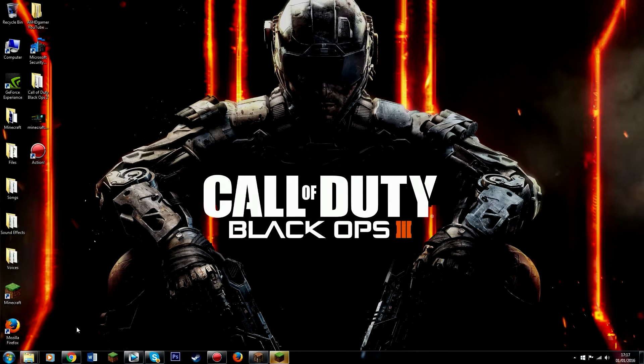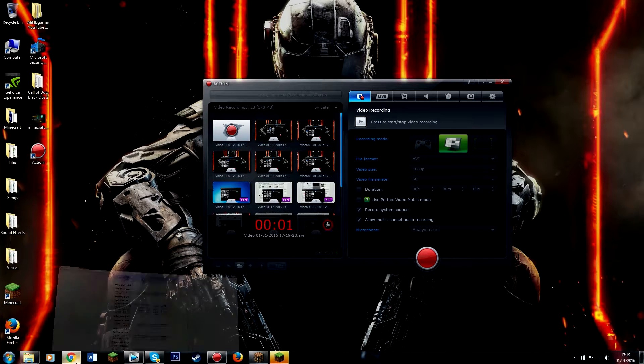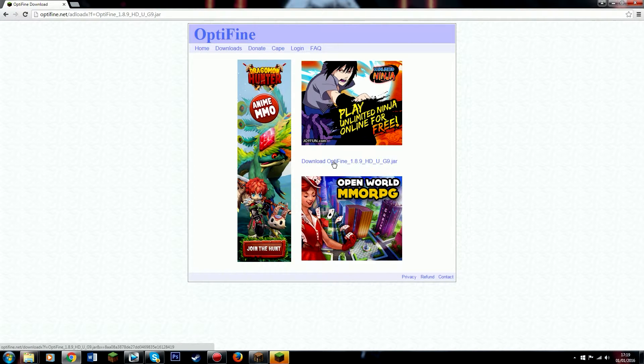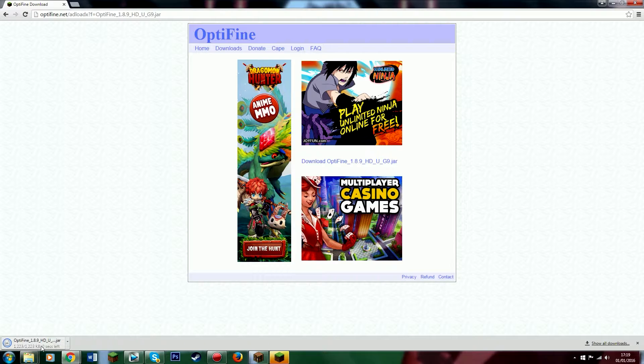All you need to do is use any browser of your choice — I personally use Google Chrome. You want to search up OptiFind, but I'll have a link down below in the description where you can download it. You want to download OptiFind 1.8.9. Once you've found it, click on the mirror link, and as I'm running Chrome, it should just pop up once you've done it — just right-click it twice and it should load.